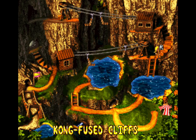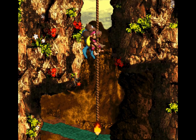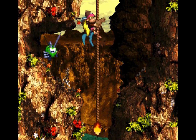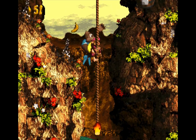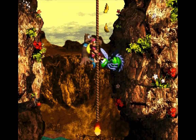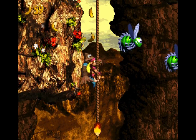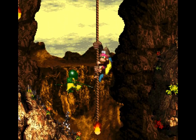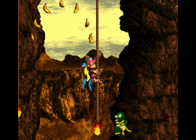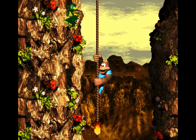Let's go ahead here to the Kongfused Cliffs — as opposed to Confused, Kongfused maybe? Holy crap, the rope's on fire! So the gimmick with this level is we need to climb up a rope and do it rather quickly, otherwise we will be set on fire — and that is bad. Grab the K. Now pretty much as soon as the copter falls, you want to switch sides. I was looking at my notes so I can make sure I remember where the bonus barrel is, because I know there's one around here somewhere.